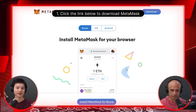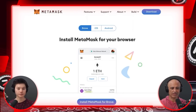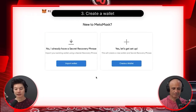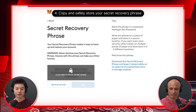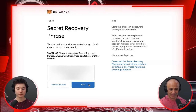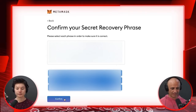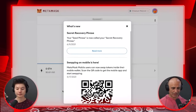First, go to the MetaMask website — links are down in the description — and download the browser extension. Go ahead and click Download and Add Extension; it's as simple as adding any other Chrome extension. Now that you've added the extension, let's create a wallet. This secret recovery phrase is the most important set of words you need to keep private — make sure no one else can access it. Note them down in order; the order of the words matters, so do not jumble them up.